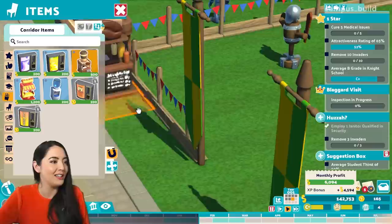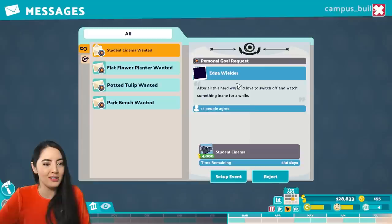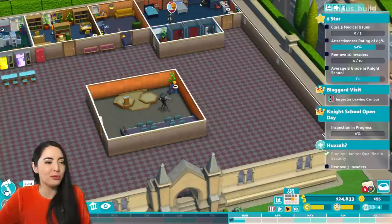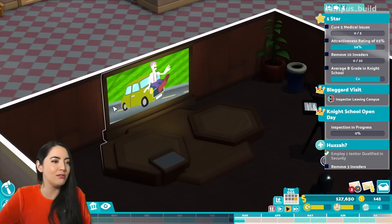I know what will keep everyone cool — a nice hot coffee stand. There we go. What else do you people want from me? A student cinema. Right, student cinemas are run inside lecture halls, so we can definitely do that. We can set up a funny film screening in this room. But then I feel like we'll probably need a second lecture theatre as well. Film night — they're loving it. They are just really cracking up at this film.